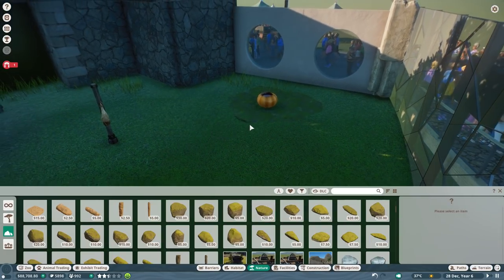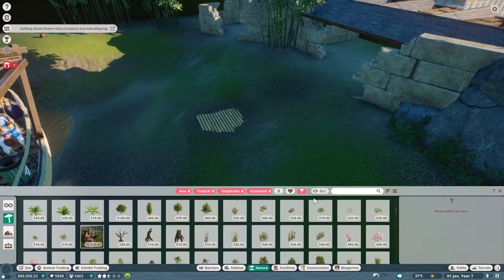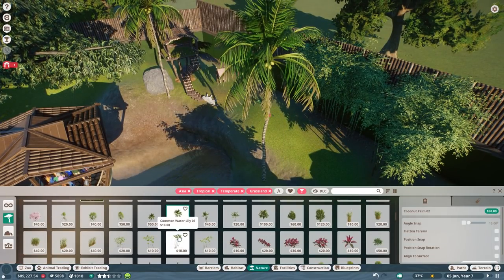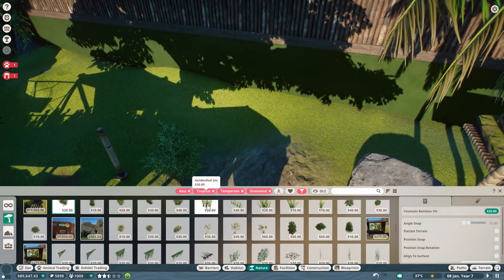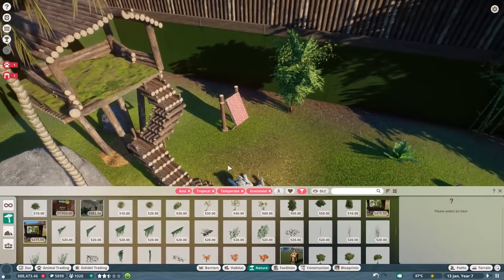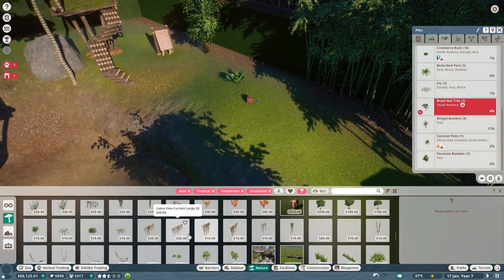We need to go to grassland tropical - I think it's also temperate - and the continent is Asia. So we can just go nuts with all the stuff available. The animals should like that quite a lot. I'm going to bring this palm tree in the middle. I know they will not be able to climb it so I'm not sure if they'll go there too often, but it's okay. Just some bamboo here and there. Let's check again - it's tropical grassland temperate.